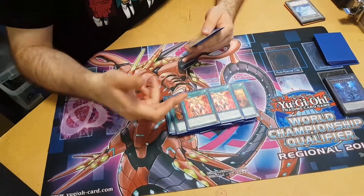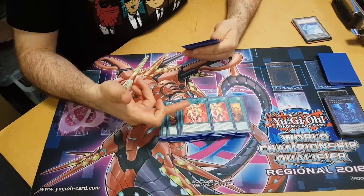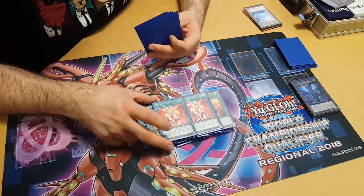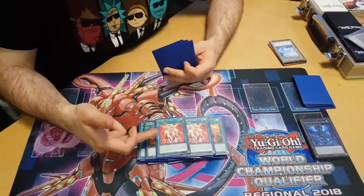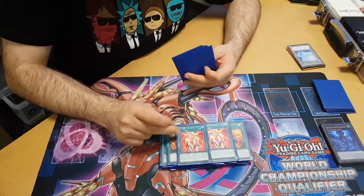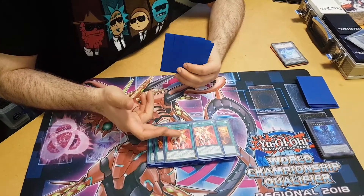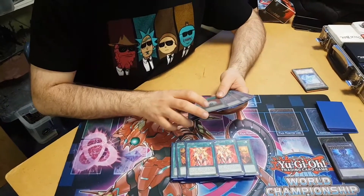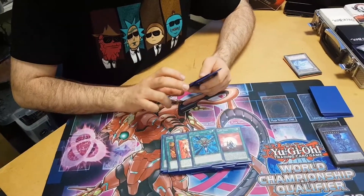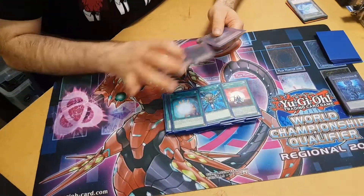Two copies of Galaxy Trance — it's like a mini Soul Charge for the deck. The only issue with it is that it locks you into Galaxies and Photons for the whole turn, not just the rest of the turn. So if you summon Cyber Dragon Infinity before it, you can't play this at all. But being able to get an instant rank 4 or rank 8, or even a Link monster, for just a cost of 2000 LP is too good. We also play three extra revival spells: one Galaxy Zero, one Monster Reborn, and one Soul Charge.